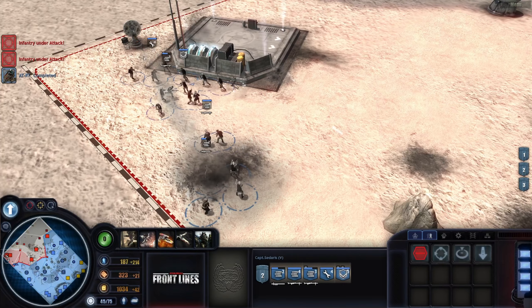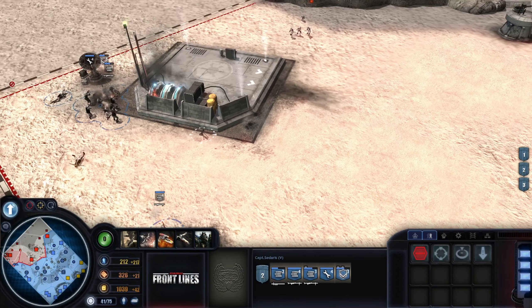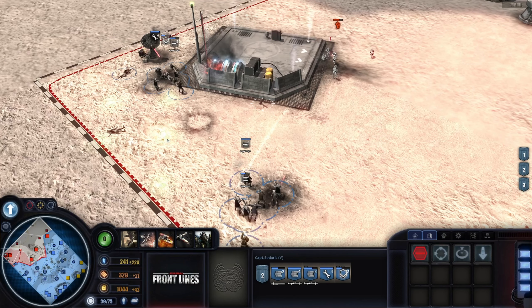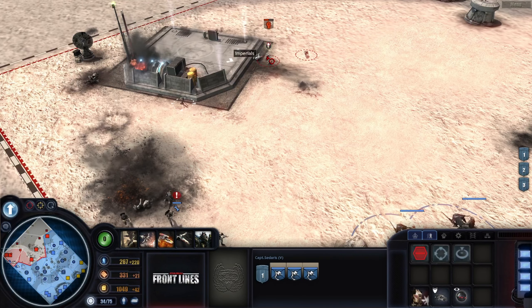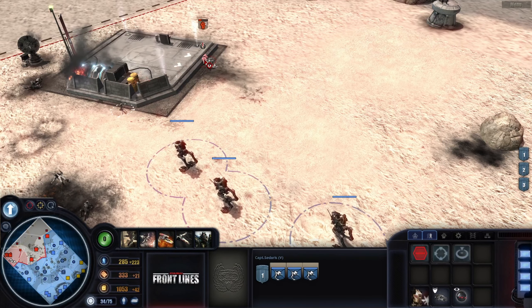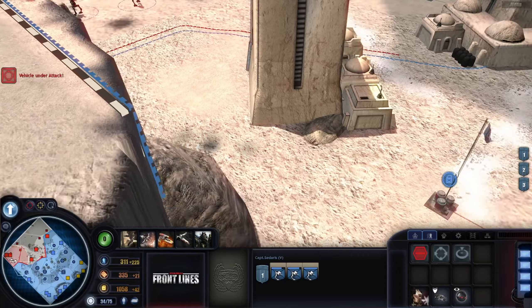I'm actually jealous of the Dawn of War modding community because they have updated programs to do their own effects. I hope someone could make an SFX editor for Company of Heroes. I doubt it, but maybe. Currently, Company of Heroes lets you do a lot — you could even make Gundams in it. It has a learning curve, but everything is doable.